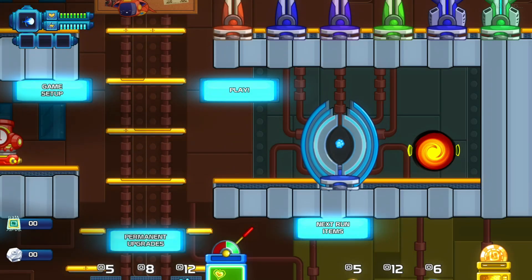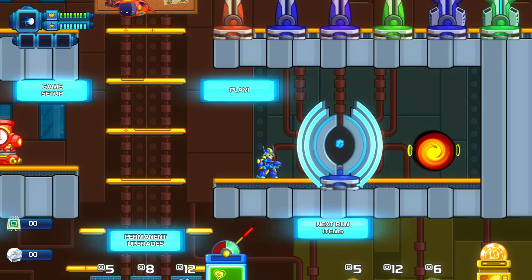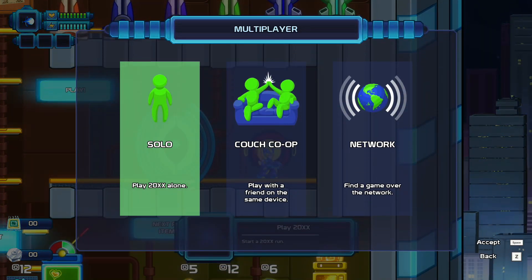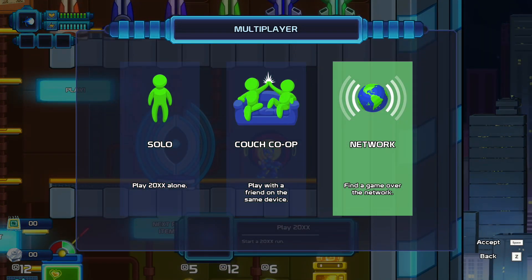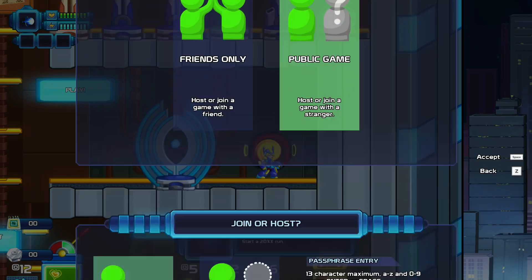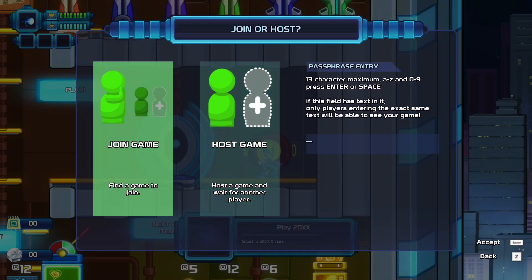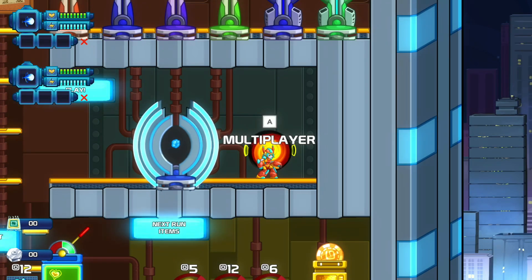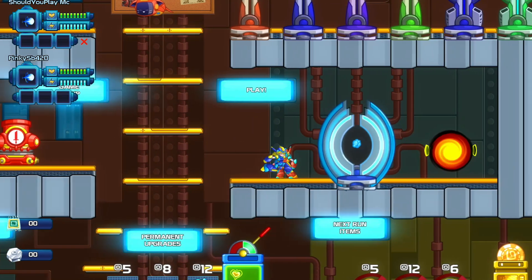You can also join other players. Go to Multiplayer, then Network, and there are Public Games. If you want to join one, you can see who's available — and as you can see, I've joined some other player's game.